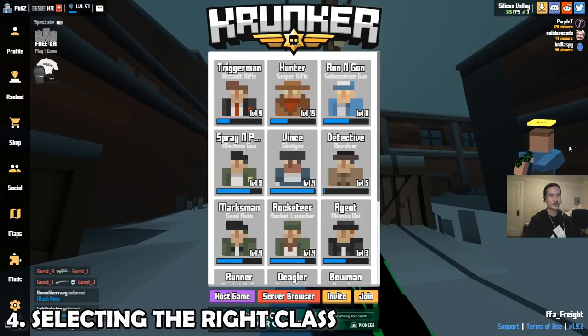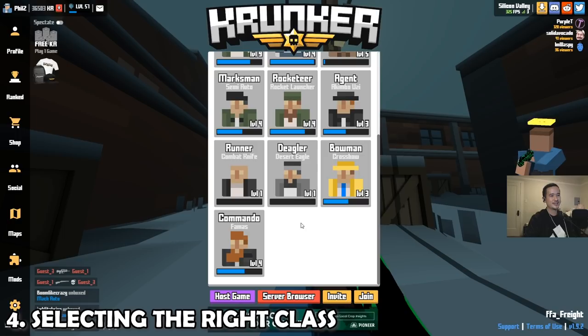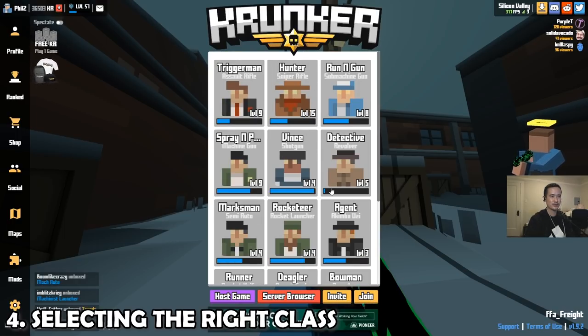In order to succeed in ranked mode, you have to pick the right classes. Currently there are no class restrictions, so multiple players can play the same classes — this differs from tournament play where restrictions usually apply, so maybe they'll be added in the future. Generally you want to stick to the good classes: Trigger Man, Hunter, Run and Gun, Spray and Prey, Vince, Detective, Marksman, and Commando. I'm not sure yet where Rocketeer fits in. Agent can be good for some points. Bowman, probably not. Vince is a really strong class as well.